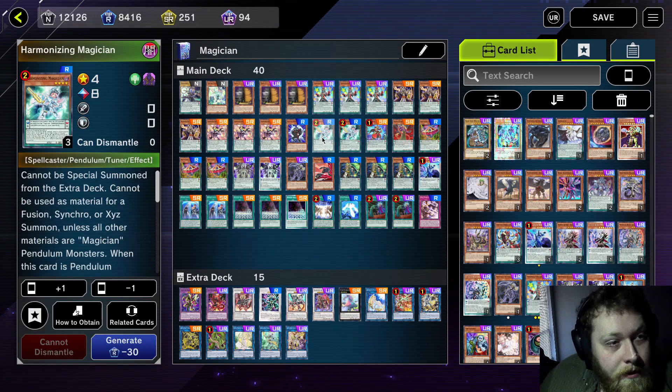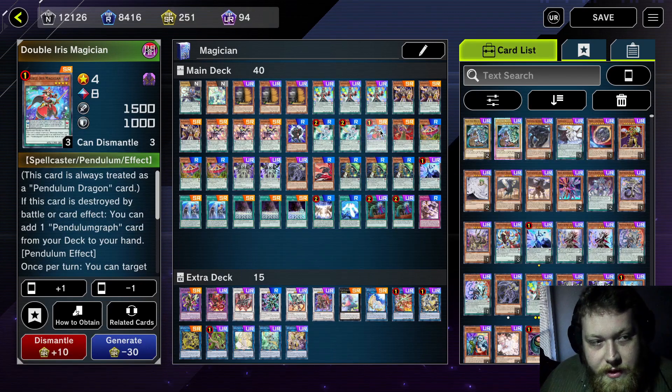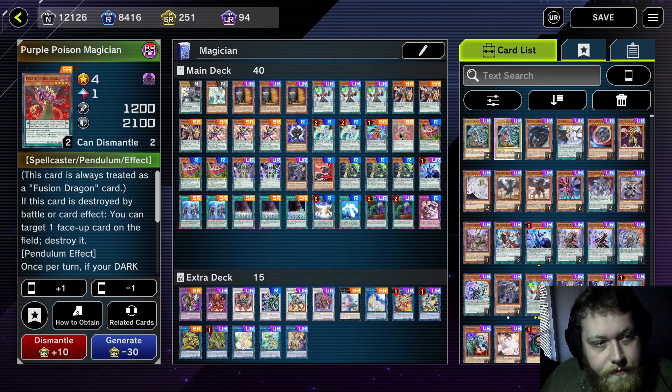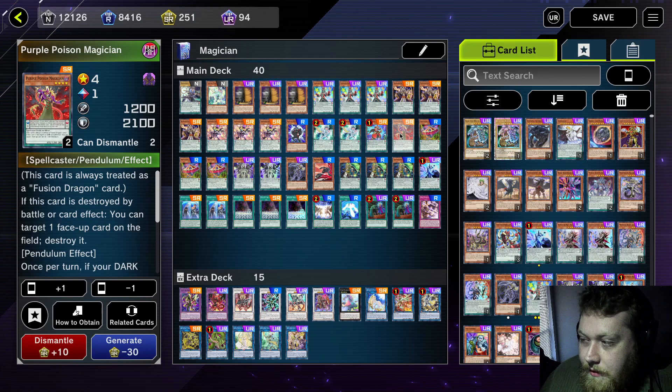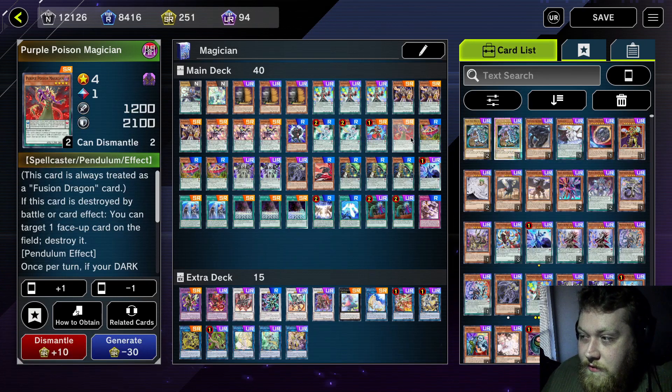Three Wisdom-Eye Magician — mandatory three-of, along with Skull-Eye Joker — also mandatory three-of. Harmonizing Magician: playing two until it goes to three. Double Iris Magician — your best high scale. One Purple Poison Magician: sometimes you just need to pop a card, and it can also get rid of floodgates. Pretty good against stun decks particularly, and against actual real decks it just increases the ceiling on how many cards you can destroy. It's just based.